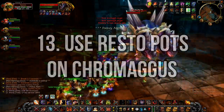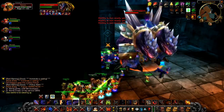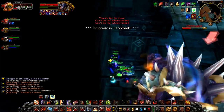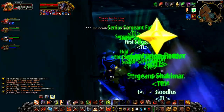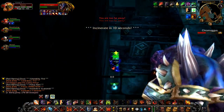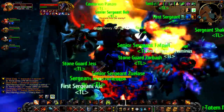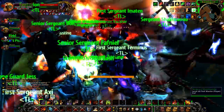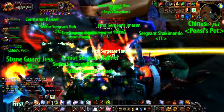Number 13: use Restorative Potions on Chromagus. Chromagus is one of the toughest bosses in BWL due to his debuffs and Brood Afflictions. It's highly recommended to use restorative potions against Chromagus, as healers and mages will be burning through their mana to dispel and decurse the raid. Having the entire group use restorative pots during this encounter will help healers conserve precious resources and keep their focus on the tanks taking the brunt of the damage — especially during the enrage phase.